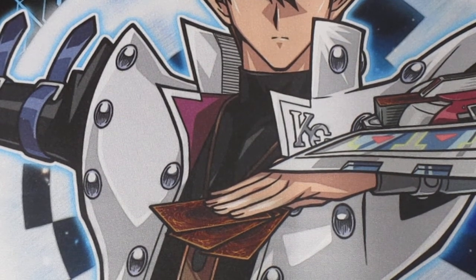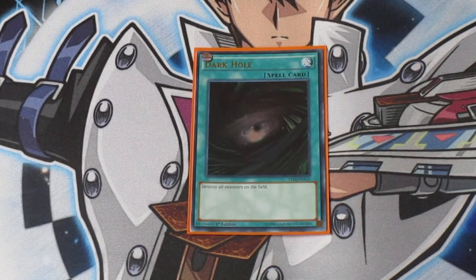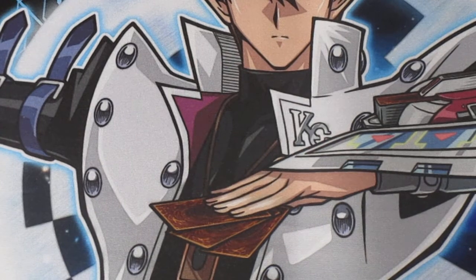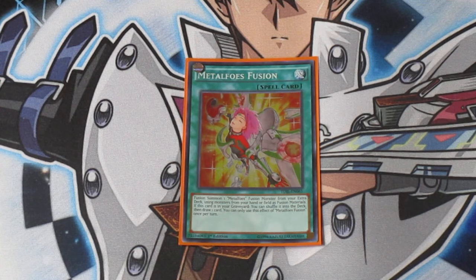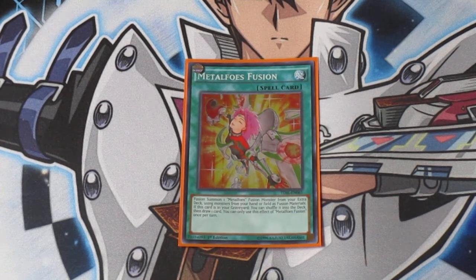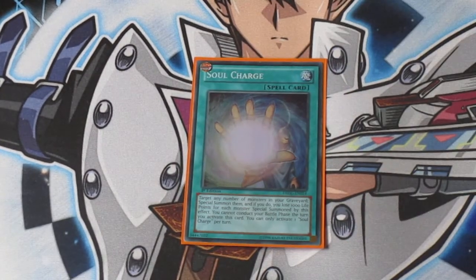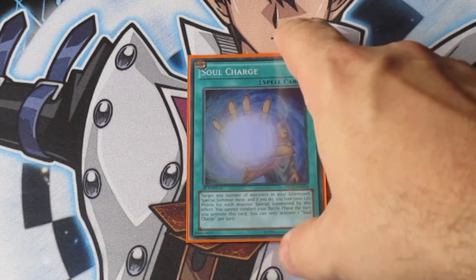We have some spells. First and foremost, a copy of Dark Hole — Yang Zings like to be destroyed, Dark Hole likes to destroy monsters, it's a perfect match. Metal Foes Fusion — because you are running Metal Foes, you can fusion summon out the one fusion monster in the deck, and whatever is in the graveyard, recycle it back into your deck and draw a card, so it adds a little more consistency. And then of course you have Soul Charge — rebuild your field or just build into a bigger synchro monster. It's an awesome card to have in this deck.